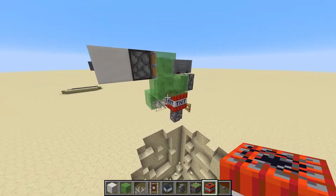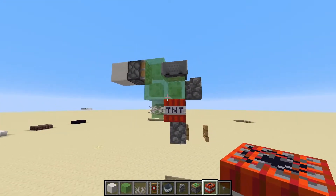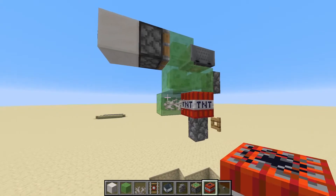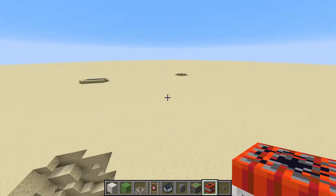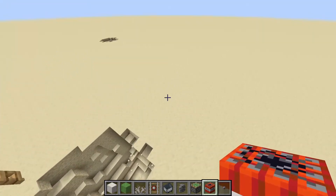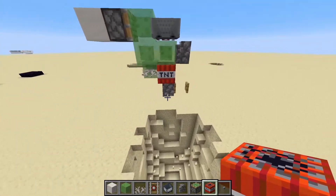There are a couple of different designs we can do here — this is probably the simplest and most accurate design you can make. We can also hook this up to a flying machine so it pushes all the way across into the distance and just digs a giant trench. There's a bunch of other things you can do that are very, very worthwhile.